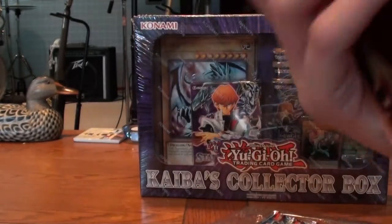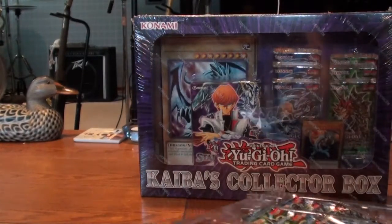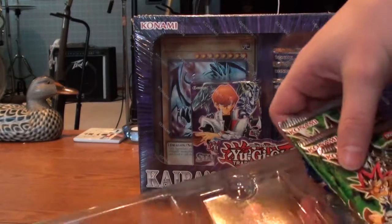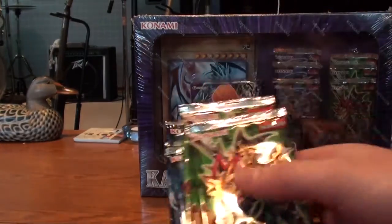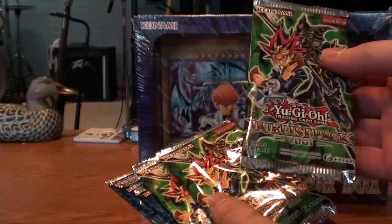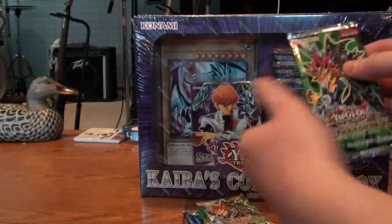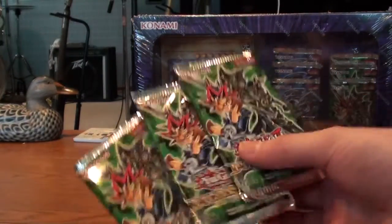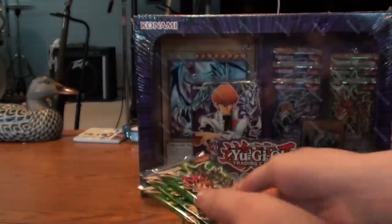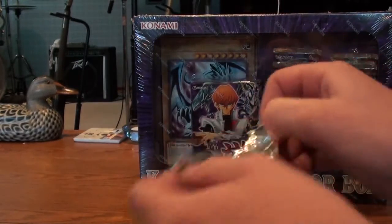I actually like the backs of Yu-Gi-Oh cards more than I like the Pokemon card backs. They need to change the backs. These are just like... you can tell that these are four ten-pack... or nine-packs. But there's only five in these, and it feels like there's like nothing in them at all. So what you get — you get three Yu-Gi ones and you get three Kaiba ones. And apparently they're all cards that Yu-Gi's used in the past, and the other ones are what Kaiba used.